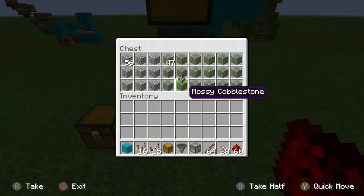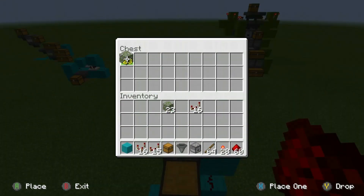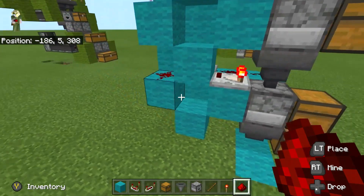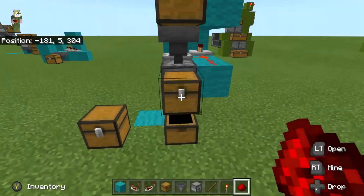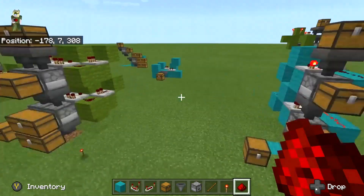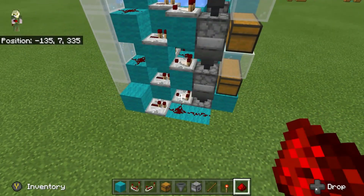If we get rid of that and get rid of that, this should still be able to work. Let's just get some repeaters — yeah, okay, it looks like it can still work. And of course you can make those double chests if you want. I went ahead and set up some little designs here — this is just kind of a way that you can make these.